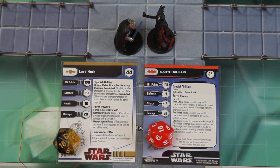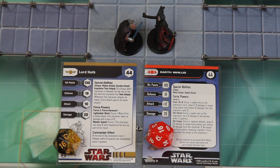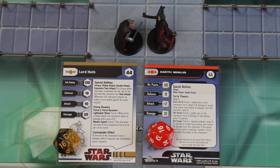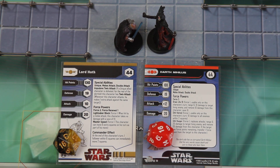Nihilus starts with 5 force points. He has Sith Hatred, Sith Hunger, and Drain Life 10. The one you're really going to be wanting to use is Sith Hunger. It replaces attacks and basically takes 20 damage to your enemy but also takes 20 damage off of yourself and transfers one force point over to Darth Nihilus. It's an insane move but it will be quite game changing.